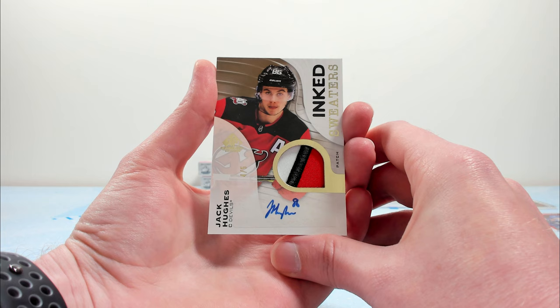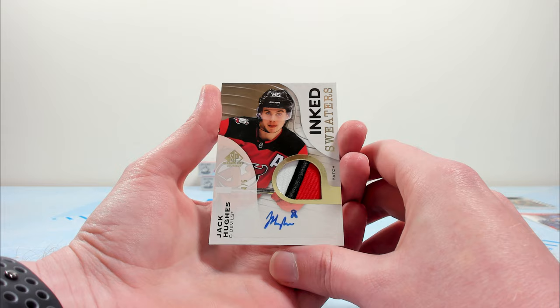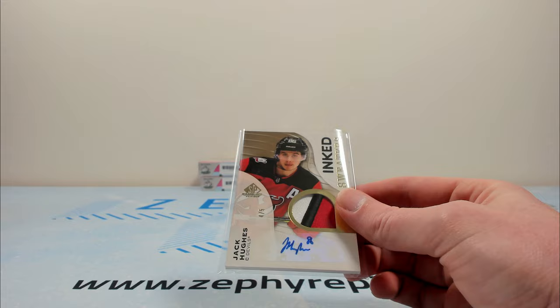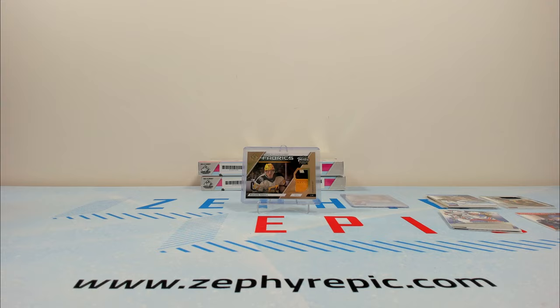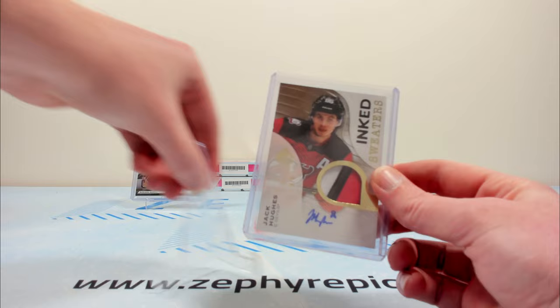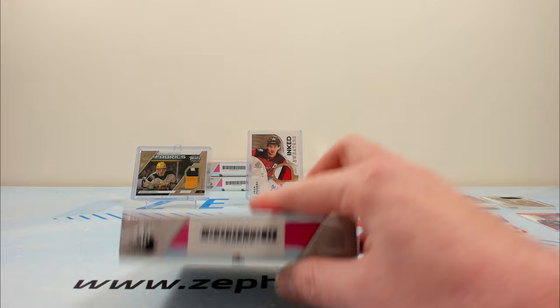Oh my goodness — that's a heck of a hit right there. Jack Hughes patch auto on the Ink Sweaters to five. When you hit, you hit big. Really nice looking card — obviously a sticker auto, as a lot of stuff in SP Game Used is sticker auto. Mainly your draft day marks are kind of on-card where the card doesn't have to be physically printed for players to sign it. Jack Hughes patch auto to five — yeah, he's having a bit of a down year, but a superstar patch out of five? You cannot be upset about that box. And hey, we got a nice little Canuck in there.